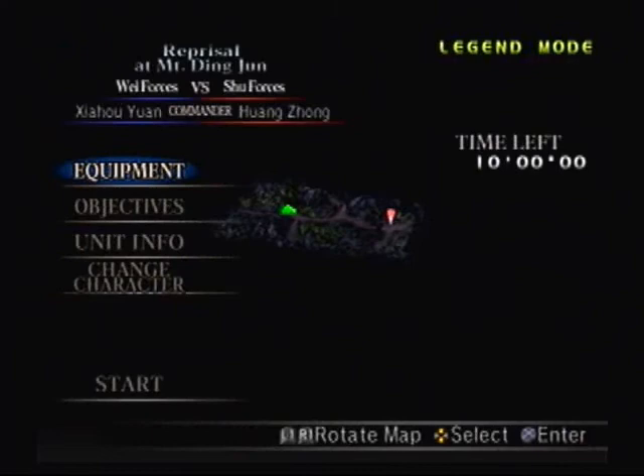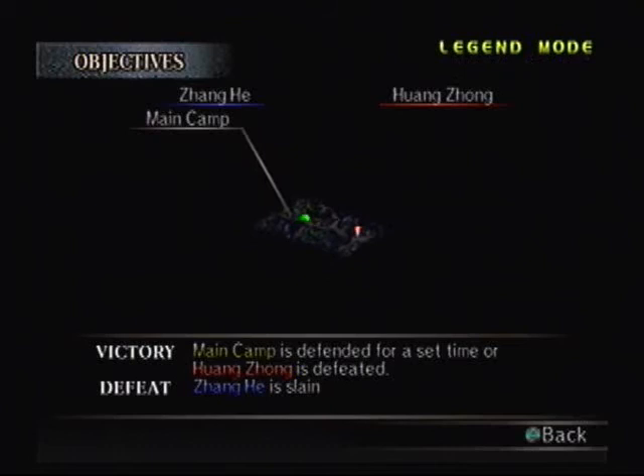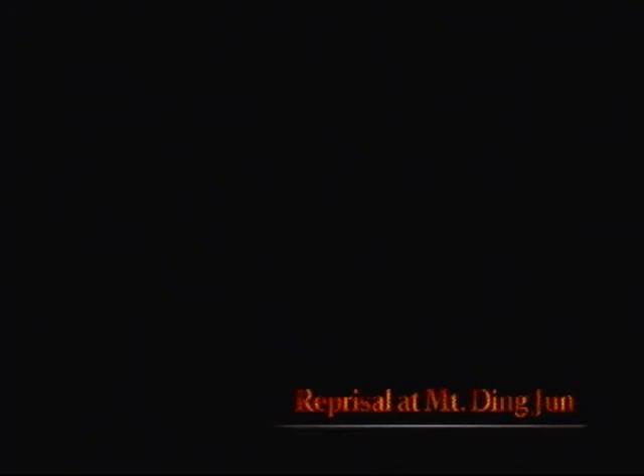That was painful to get, and some enemies will try to ignore you and go into the main camp. You have to make sure the main camp is defended for a set amount of time, or Huang Zhong is defeated, to win the mission. And if Zhang He is slain — which usually happens if too many troops get into the main camp — you lose. You can win if you run out of time, which is only 10 minutes, so you should be fine.